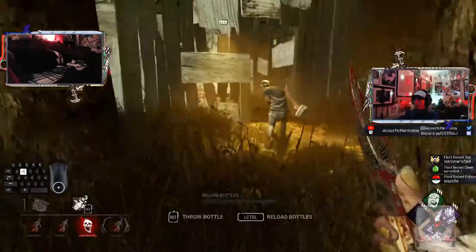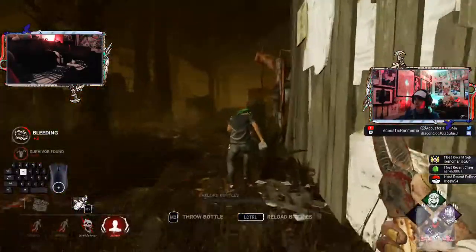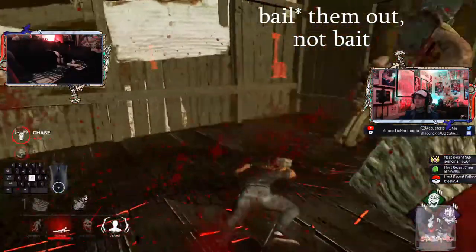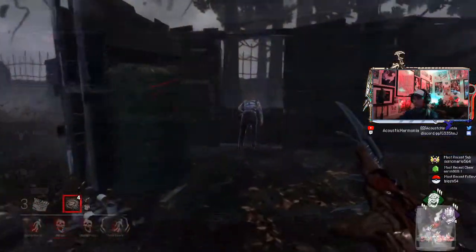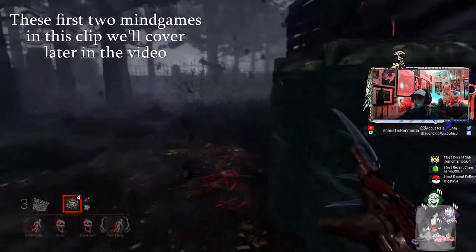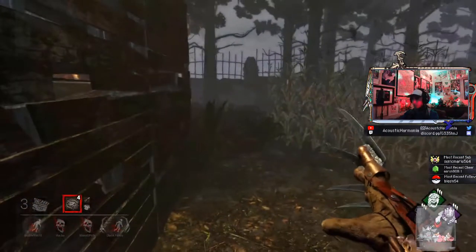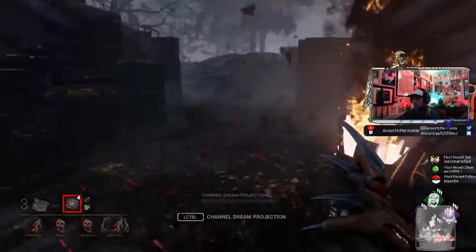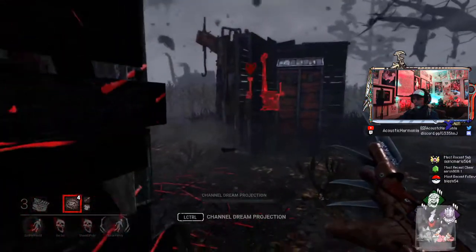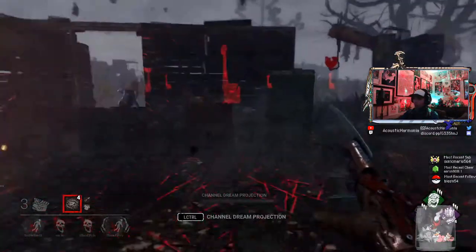This series of mind games also works on other windows like the shack, but isn't quite as easy to get hits on because of shack's longer walls, and survivors can potentially use the pallet to bait you out if you outplay them. Keep in mind, this series of mind games as killer will only work if the survivor actually looks behind them. If they just hold W and run around, then you're just busy mind gaming yourself. So these mind games only work against at least semi-experienced survivors, and aren't worth going for at low levels of play.